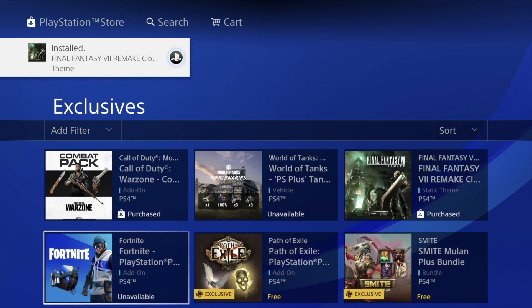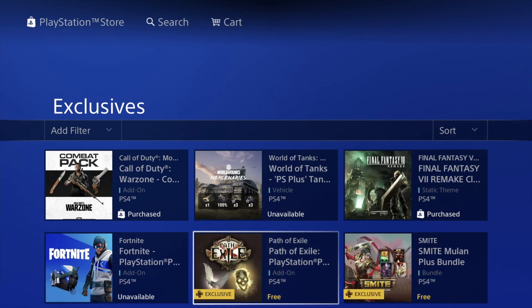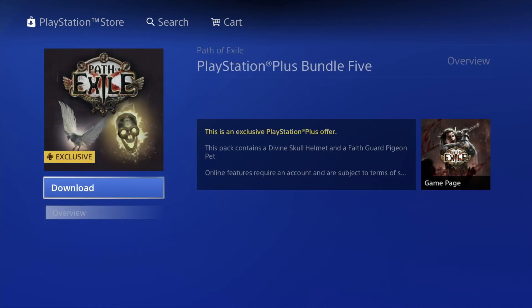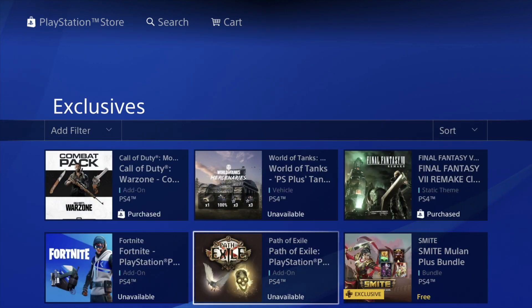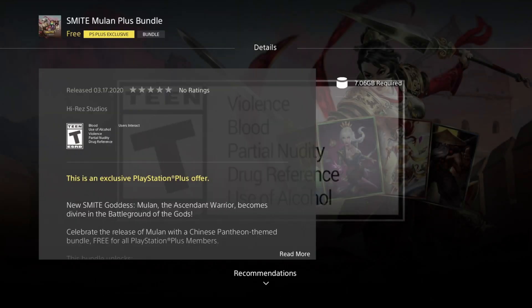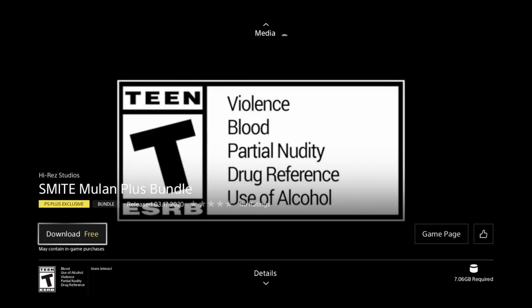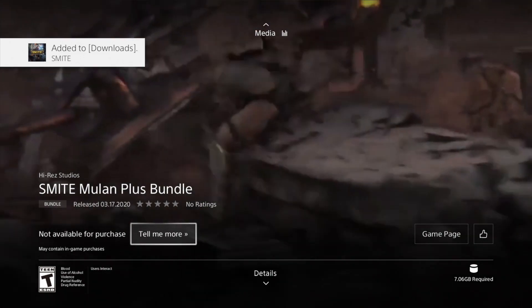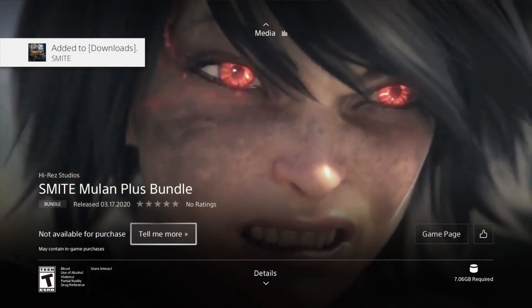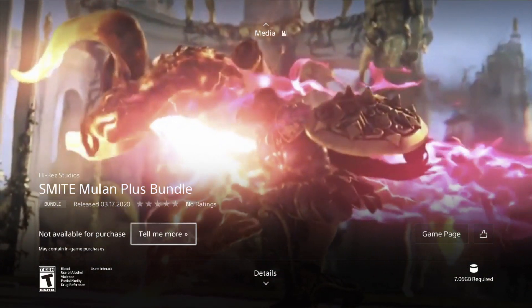The Fortnite one says 'unavailable' because I already downloaded it in a previous video. We're going to go into this next one and hit download — it's okay if it says unavailable. Now this one is a bit different: it shows 'Download Free.' Let's do that — download free. There we go, it started downloading. This one is 7 gigabytes, so it's different from everything else and will take quite a bit to fully download the whole bundle.